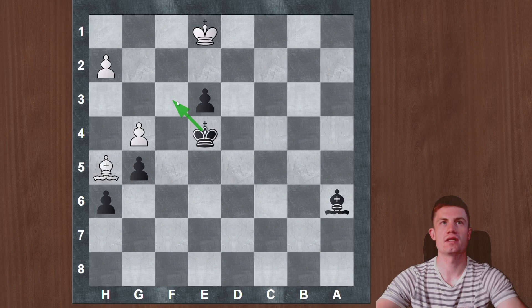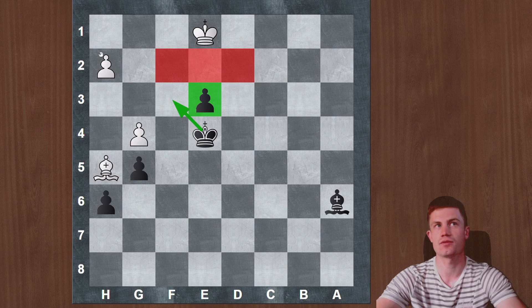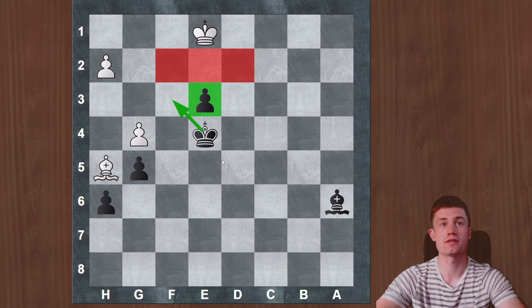We will just walk in here — the king will never have counterplay, all the squares are controlled, no counterplay against our pawn on the dark square, and we will just pick up the weaknesses. That's it for this game. I hope you enjoyed the video; if so, please like and subscribe, and I hope to see you next time. Goodbye.